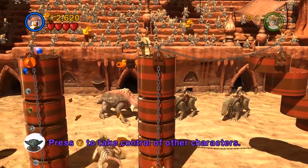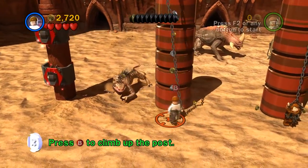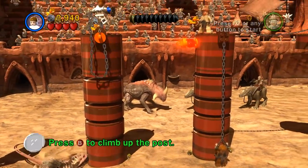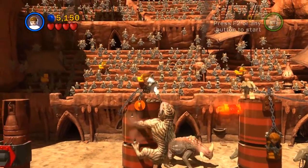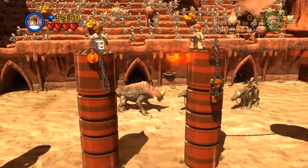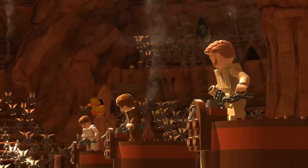Right now we're playing as Obi-Wan, and press Y to take control of other characters. So here's Padme - she can climb up hers. Very cool. And then, can she use a tether? Yes, she can. Try that again. Awesome.